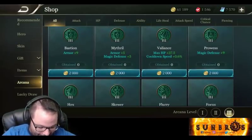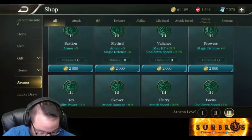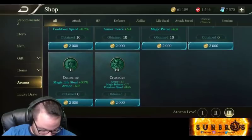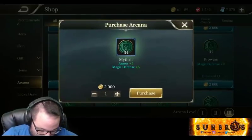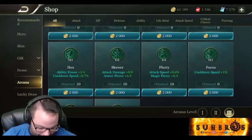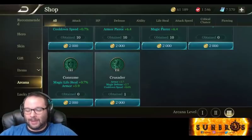For green Arcana, you have flexibility. Bastion for straight armor is fine, and Proud Whis works too for base tankiness. My recommendation is Mithril, which gives flat tankiness across the board. If you need 10% cooldown reduction for build three, take Focus instead. You can also use Crusader at the bottom tier if needed — it's not ideal but better than something that doesn't fit. Green is the most forgiving color and several options will work.